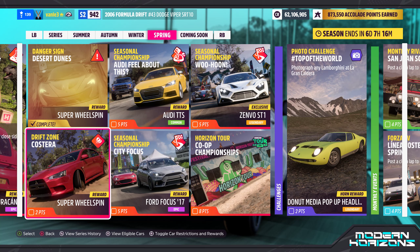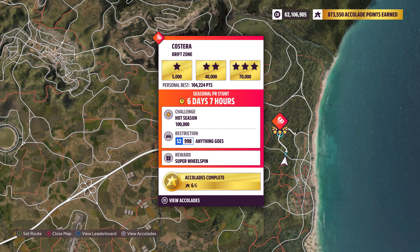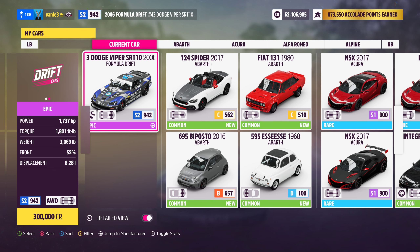Welcome back to Forza Horizon 5. We are here with the Costera Drift Zone — it's the one right here on the map — and we need to reach 100,000 points, which admittedly is quite a lot. We have to use an S2 class car; anything goes. We are using the 2006 Formula Drift Dodge Viper SRT-10. The tuner share code is in the description as always, and let's jump right into it.